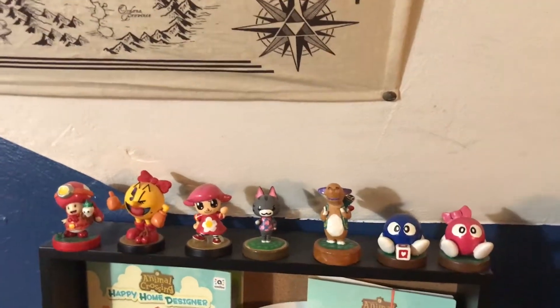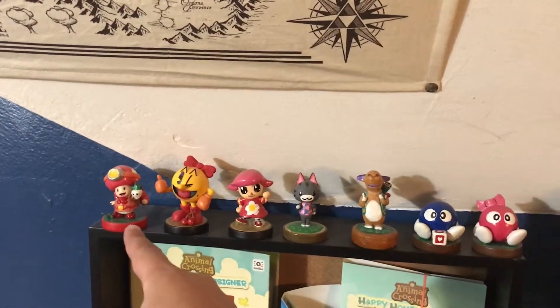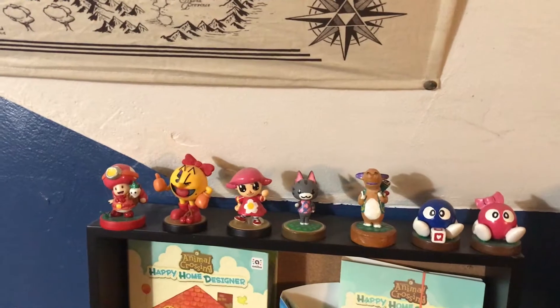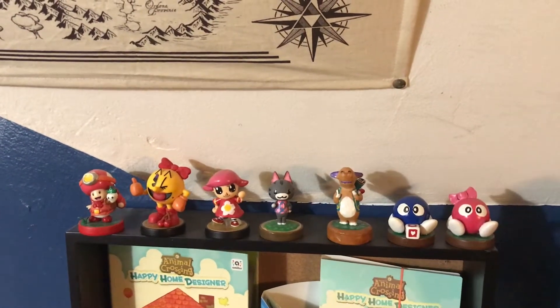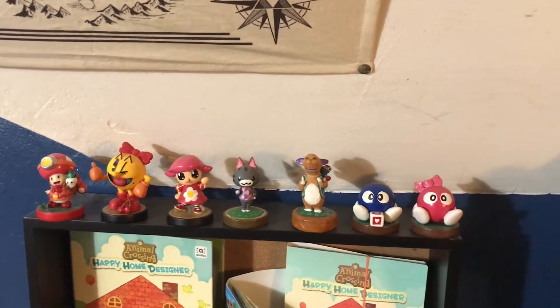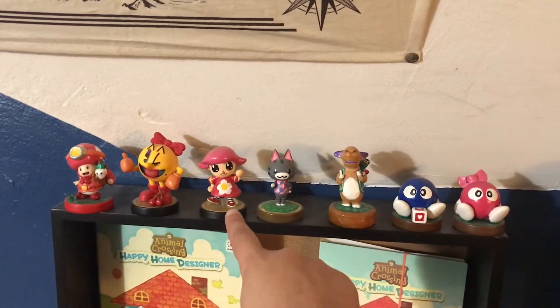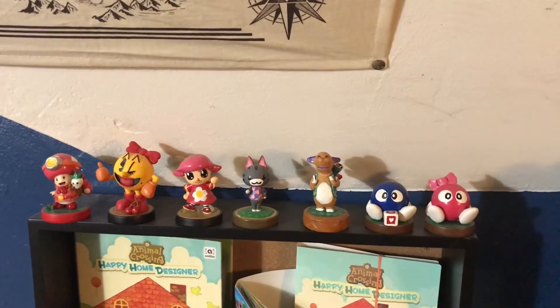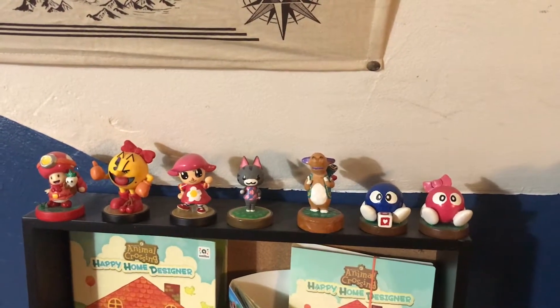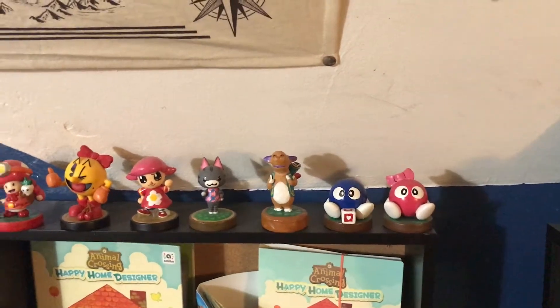Up here are my custom Amiibo. Starting with my first one, which was Captain Toadette, and then I think the next one I did was Ms. Pac-Man. They're in order pretty much of how I've done them — actually no, I lie. That one was my most recent one, but the rest are in order. And she's not quite done — I want to paint her bow yellow so it's canon.